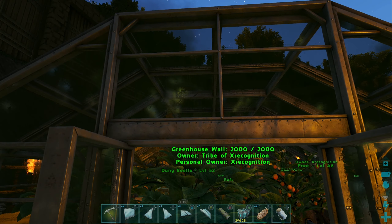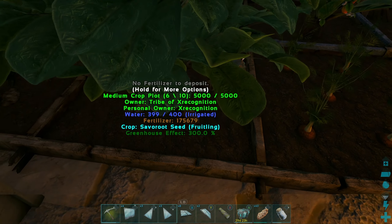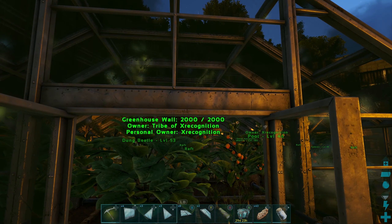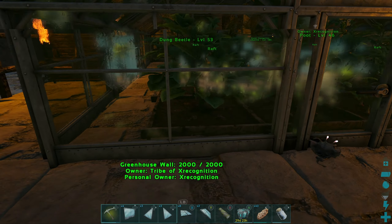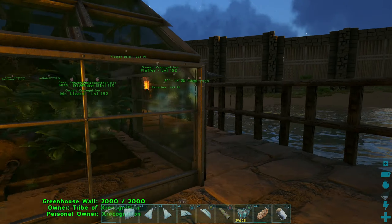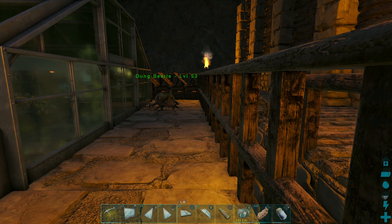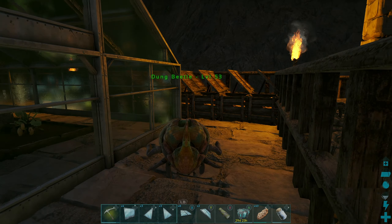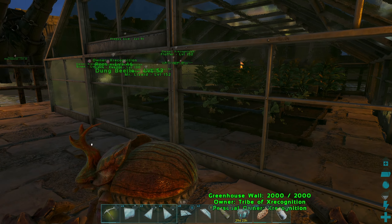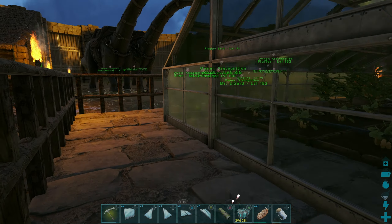I can't walk in here - I hate that. The crop plot is right there. That's alright, I'll deal with it. Now the top of this, we're gonna make it a little bit different. I might have to stick the dung beetle inside, to be honest. Alright homie, are you gonna be able to make it around? You can do it!